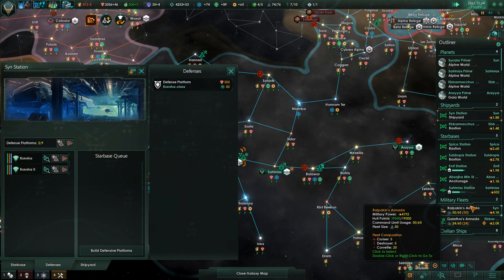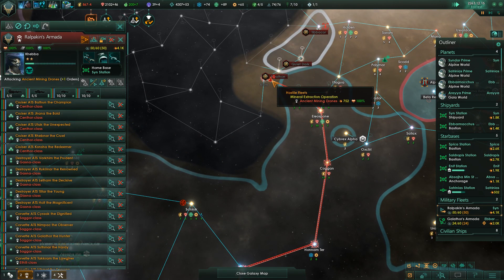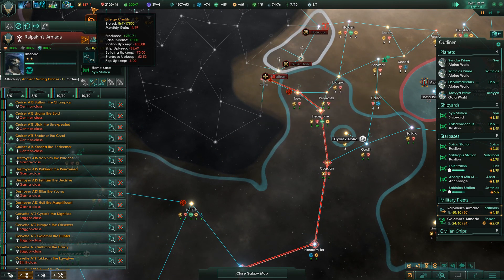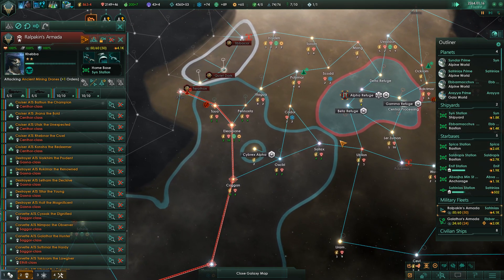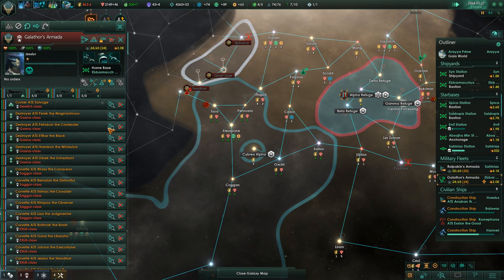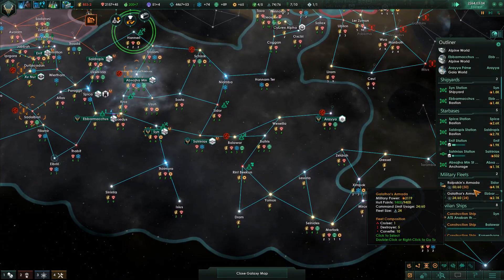Pockets' armada is on the way back, and every single mining drone fleet we defeat we will get 500 energy, so that'll help make up for the fact that we've had this energy deficit for a while. Our ships have been upgraded - excellent.